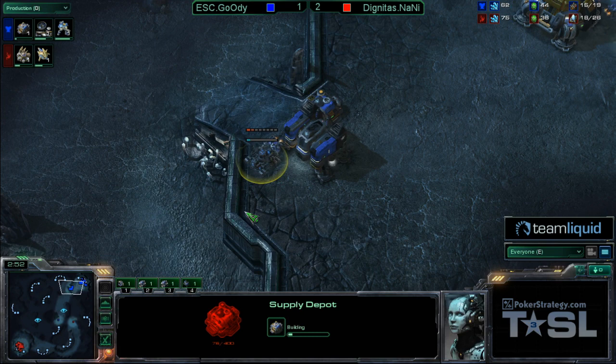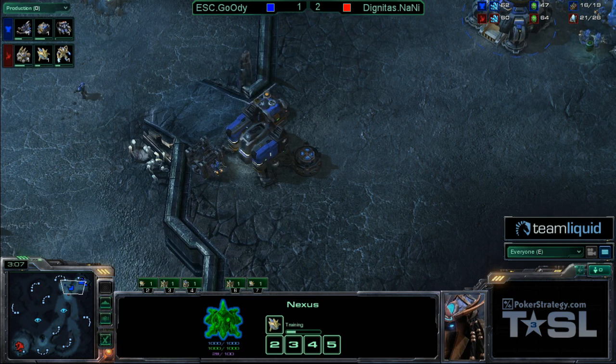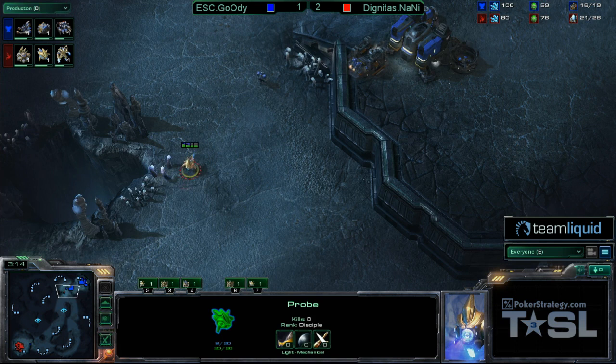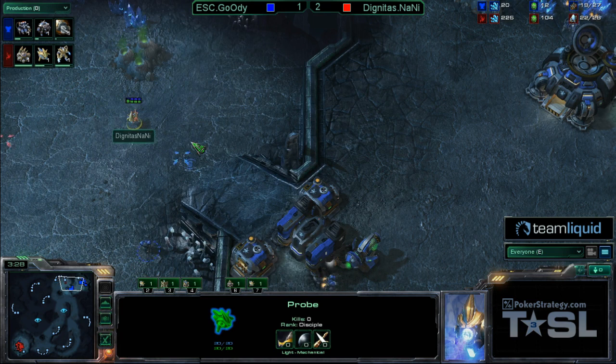It looks like pretty standard here from Naniwa. He does have a Cybernetics Core on the way. Has not begun making a Zealot quite yet, just now going to be starting that up. And inside the main base of Goody, he once again is going for a wall-in and has his Marine on the low ground. The reason that Marine's down there is he wants to try and prevent that probe from even getting up the ramp to see anything at all. A lot of players will just sit behind that wall, as he does not want to reveal this tech lab on his barracks.